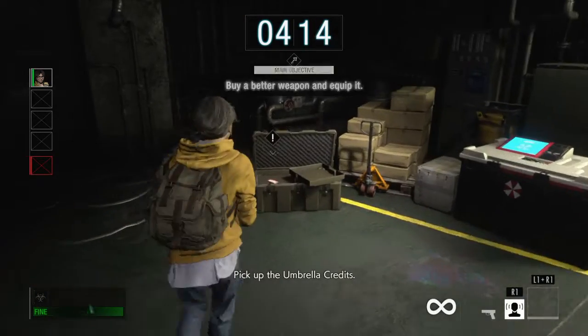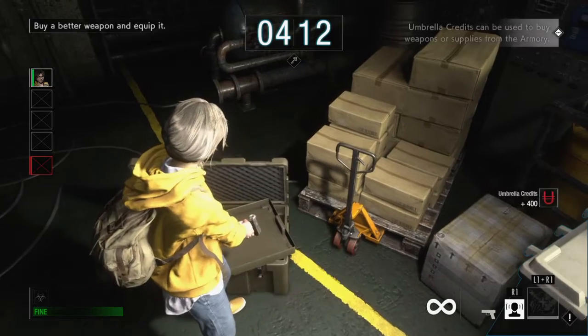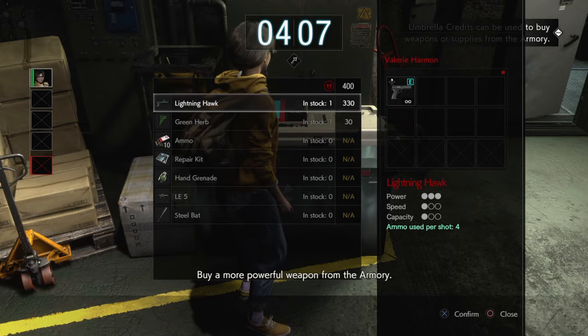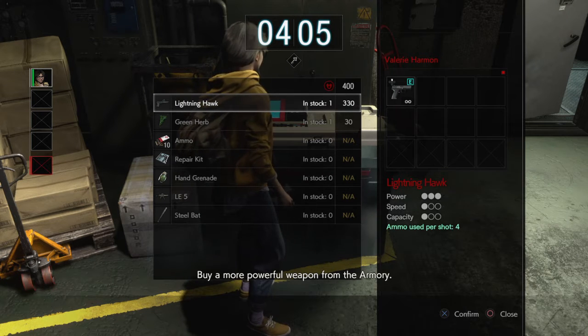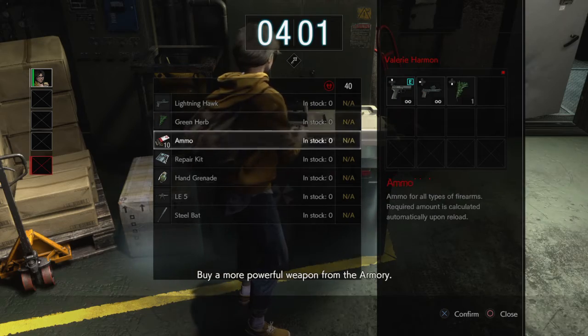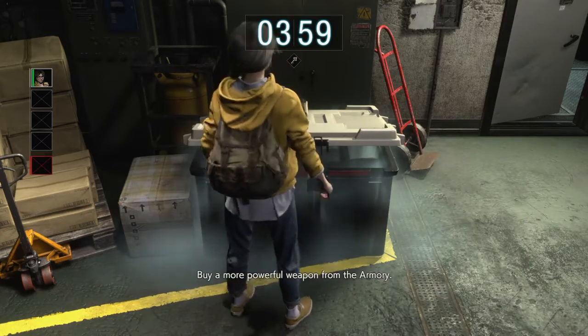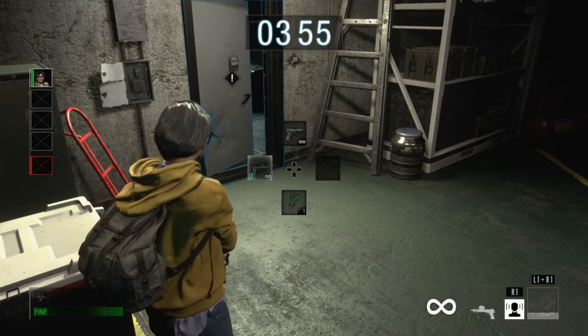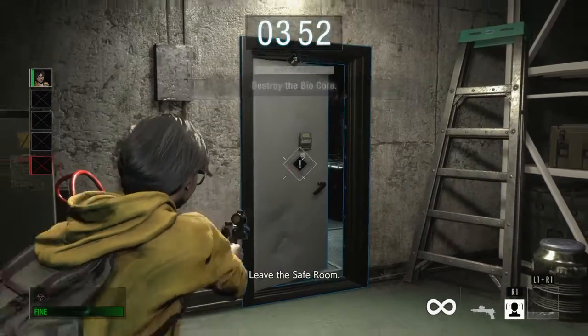Pick up the Umbrella Credits. Buy a more powerful weapon from the armory. Equip your new weapon. Leave the safe room.